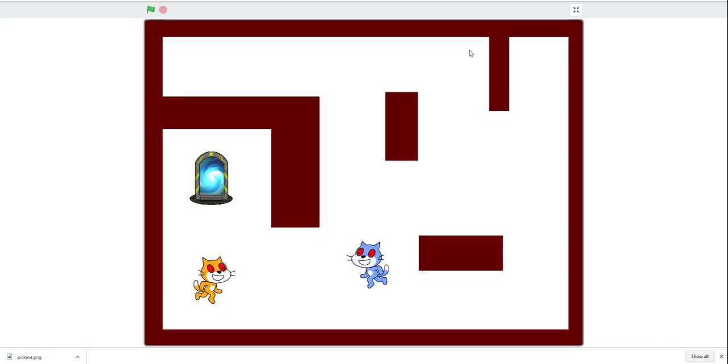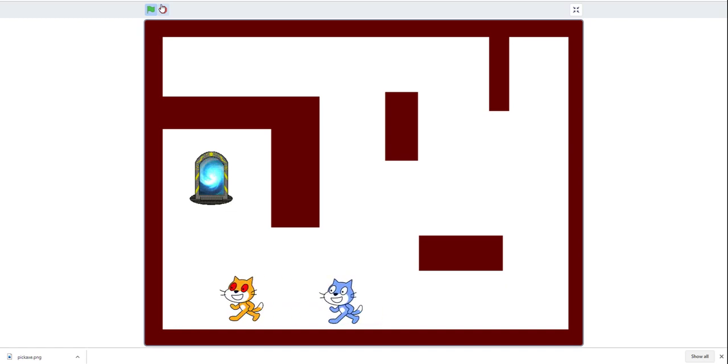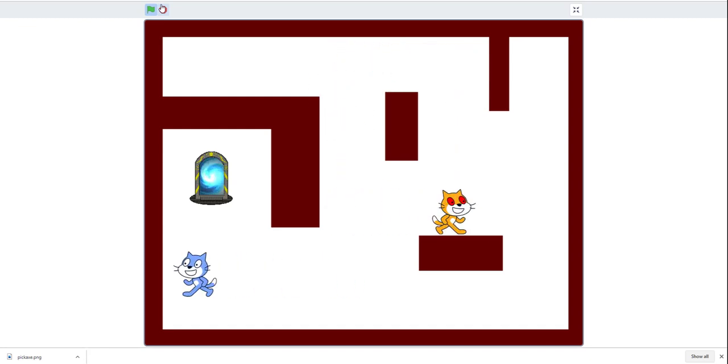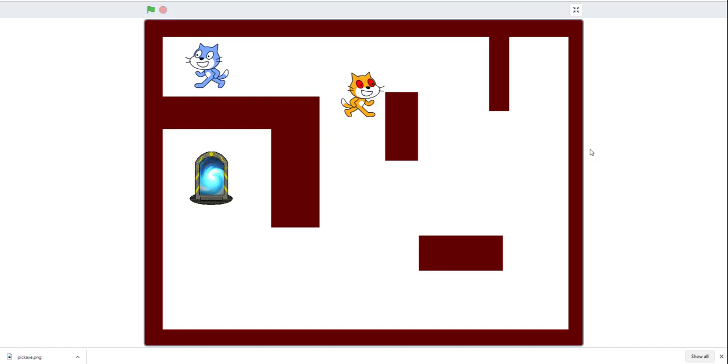Now we can move on to my improved version of the game. I'm the blue cat and I'm already 'it.' You can pass the tag - it's smoother now. You need to stay for about one second to tag. My dad is the yellow one. There's a teleporter portal that can teleport you up, giving easy access to the top of the map so you can tag your opponent.